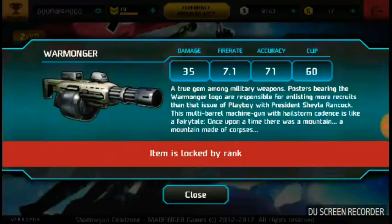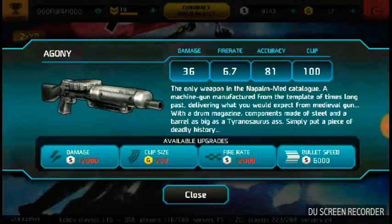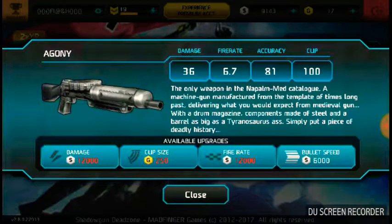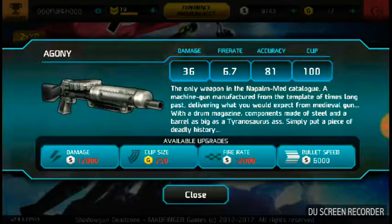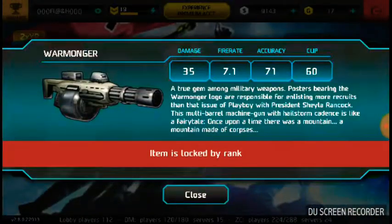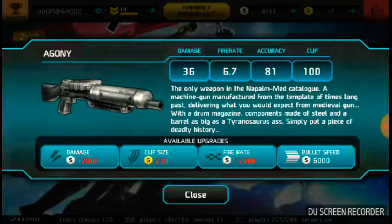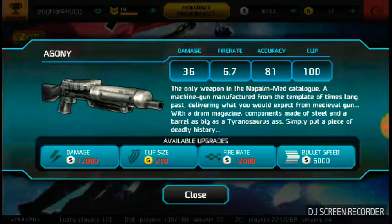The rate is high on this gun compared to the other, so I think the best gun should be the Agony. The Agony is the best gun because it has a damage of 36. Compare this to the Worm One Girl, which has a damage of 35, while Agony has a damage of 36. Sorry if I'm saying something wrong because I'm doing the video for the first time.